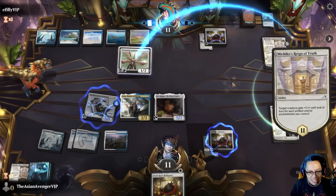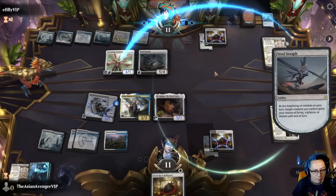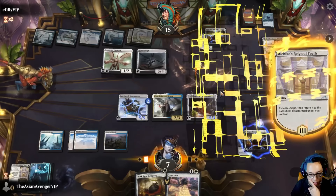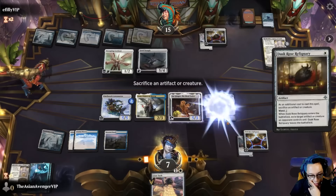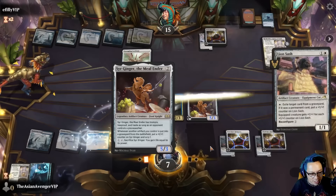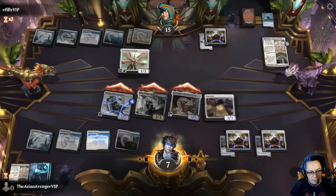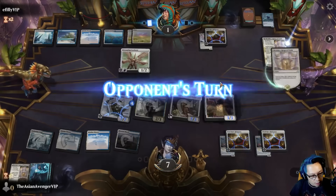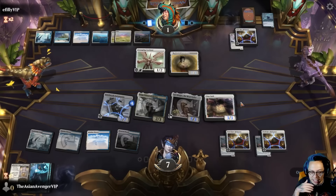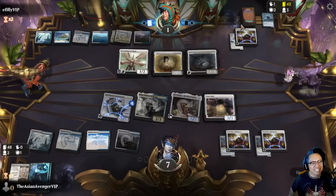I'm taking four in the air. I'll sack Michiko's Reign of Truth — the second body from Portrait. Get rid of that thing — Lion Sash. I'm hellbent, I have no cards after this turn, so Lion Sash is able to eat the yard. Couldn't get one more artifact to close out though — they're at one. I swear their whole deck is just all of that one card.